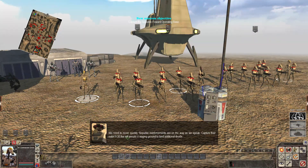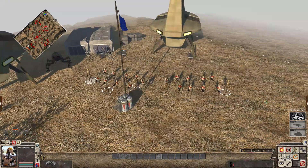Copy that. We need to move quickly. Republic reinforcements are on the way as we speak. Capture their outer FOB. This will secure a staging ground to land additional droids. Roger that. Roger, roger.